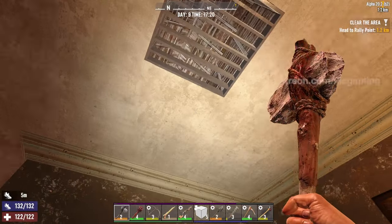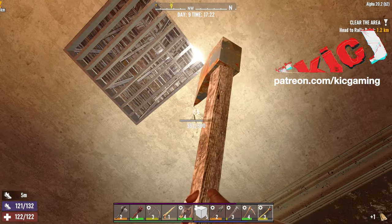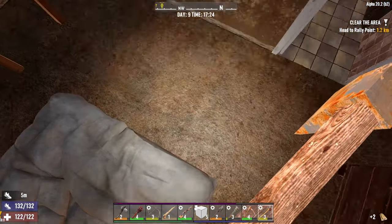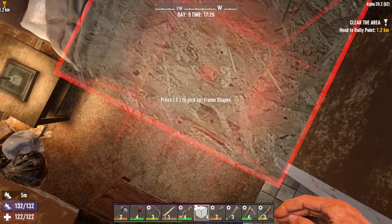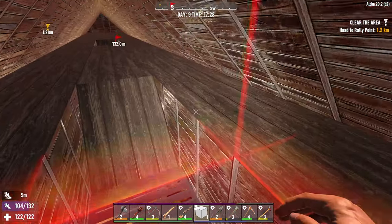We're in the Fates Motel because it just kind of seemed like a fun thing to do. Now that I'm thinking about it, I don't remember if there's an easier way to get up here. But I do recall that there is something up here, and it's just a matter of getting ourselves up into the ceiling. So let's do that.